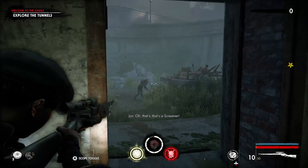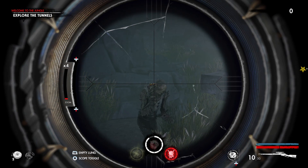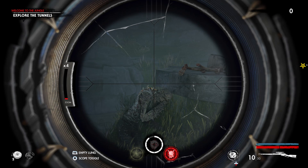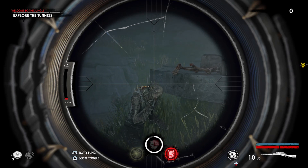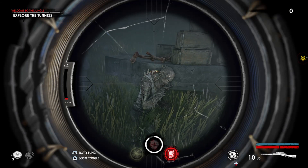Next up we have the Screamer. As you can see right here on the back, in this view, see that little glowing green — yellow, colorblind, whatever that is — that is their weak point. Inflicting damage there is optimal. Second choice is their head.